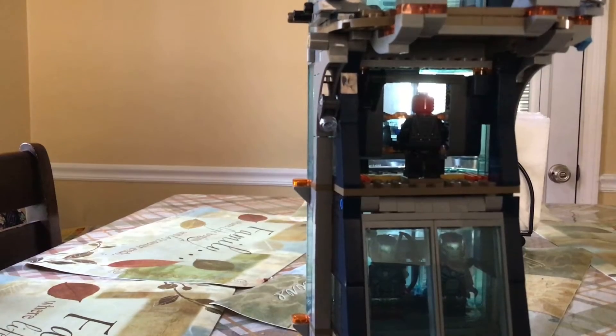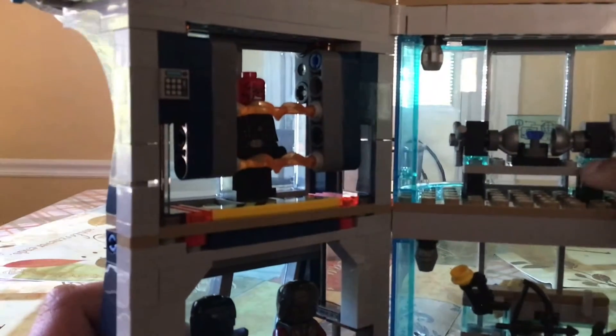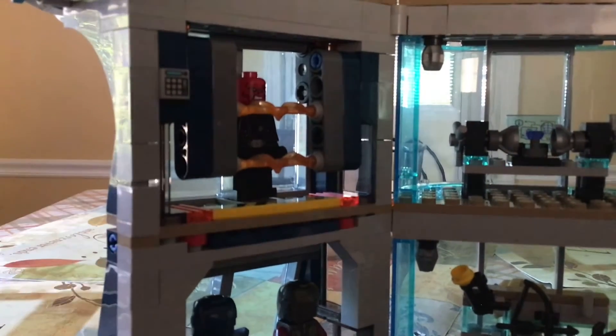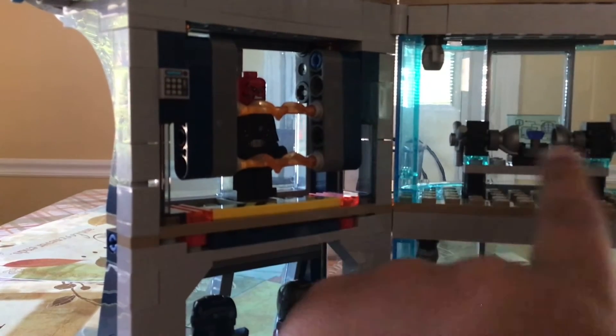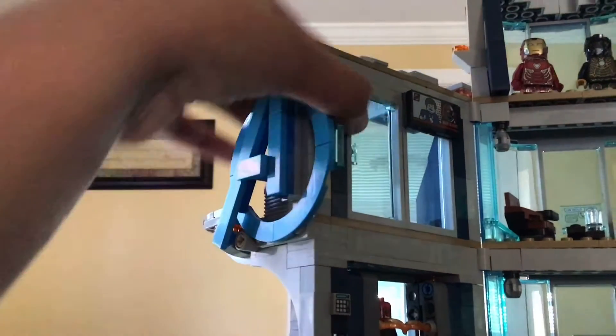For the other room, we have a kind of machine that in Guardians of the Galaxy the first one, I believe, the Collector uses to hold one of the stones — so there's a Power Stone in there. And up here we have a TV and a door.